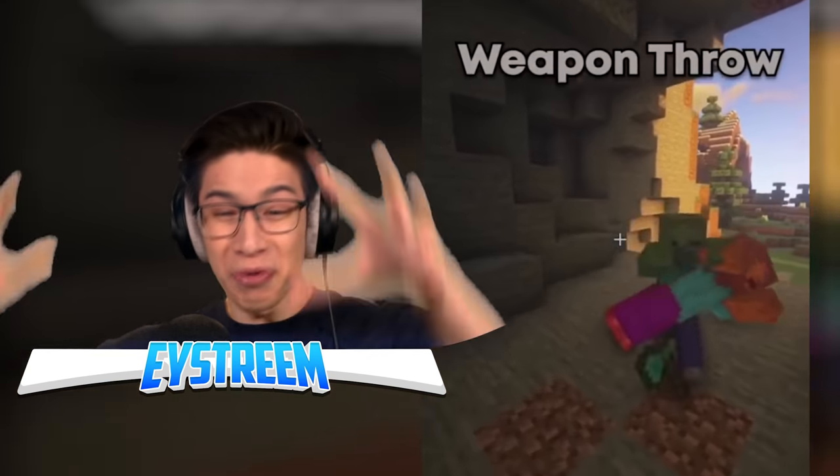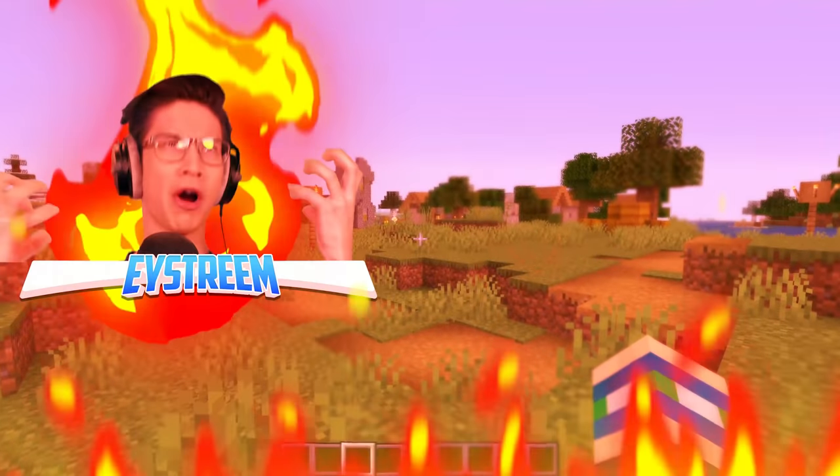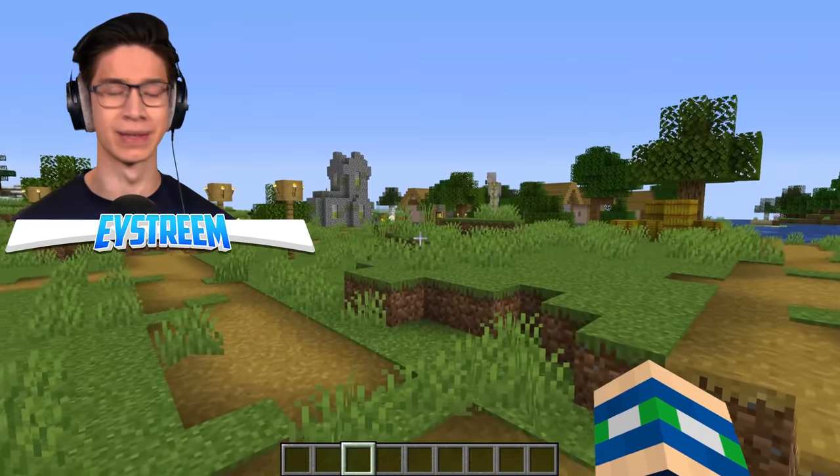That weapon throw is awesome — look at that, you go fwo-fwo. A village — a perfect place to test our weapon throwing. Yes, it's all very scientific.